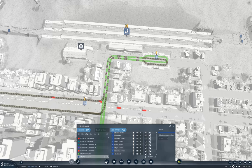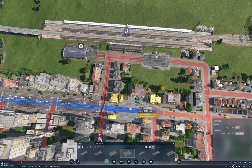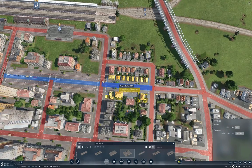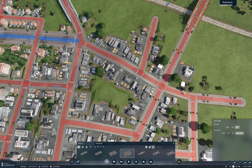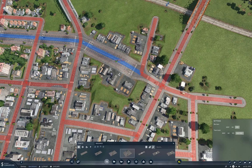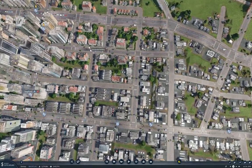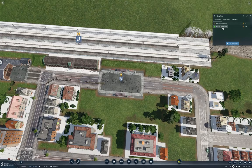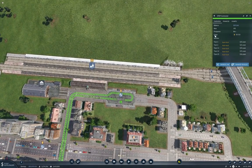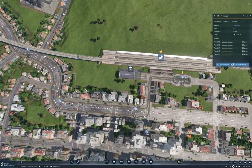Streets upgrade - tram track, bus lane upgrade. Out to there, out to there. Now we've got Stepford commuter going down there, and the intercity line comes in.